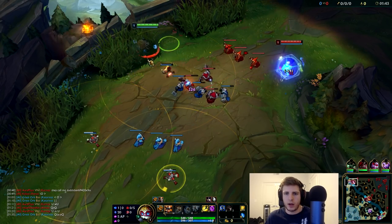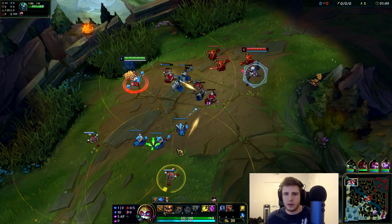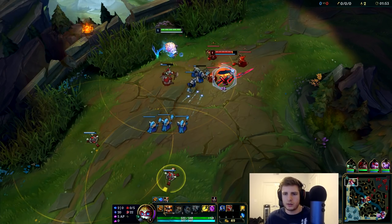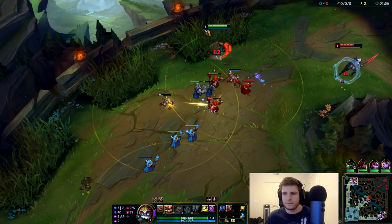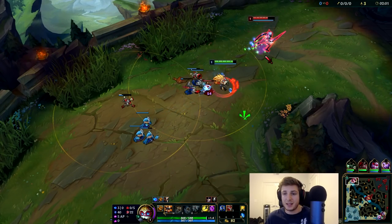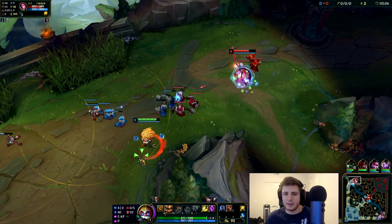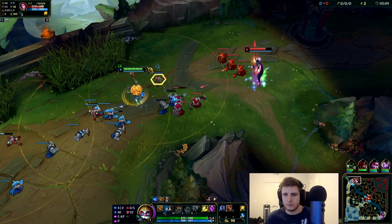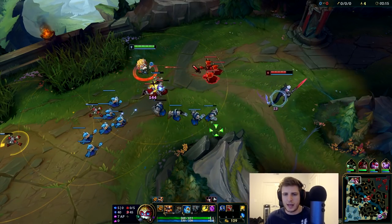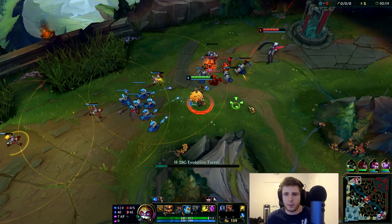All we're going to do is proc Aery and run into the brush. Just brutalize with autos. Make sure that you're not missing any creeps, or at least try not to. If he overextends, punish the hell out of him. Now the thing we have to be insanely careful about — very, very careful about — is the Evelynn. Just keep focusing on those last hits. After she dashes, that's the time to go for your thing. Against Fiora, all you've got to do is outplay her Riposte, and it's pretty simple.